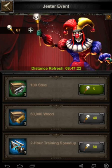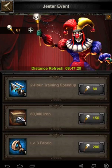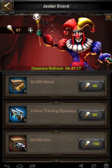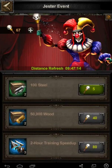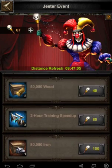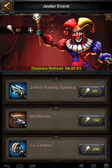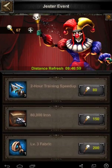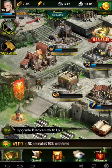These rewards refresh every 12 hours or so, but you have to buy them in sequence — so you can't get the speed-ups until you've bought the steel and the wood. You need 5, 45, 125 to even get to this point. I'm basically going to gather them up until the end of the event and see how high up I can get, and hope for better rewards than this, because most of that's not very good. The iron's okay, but anyhow.